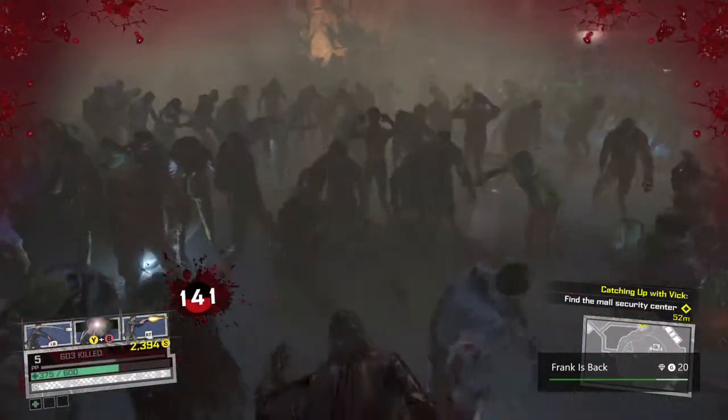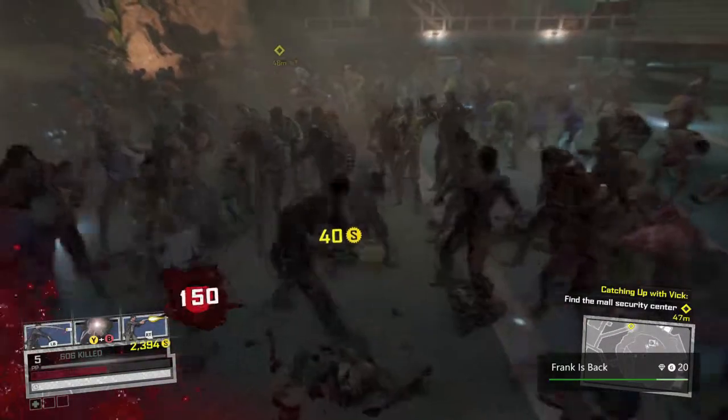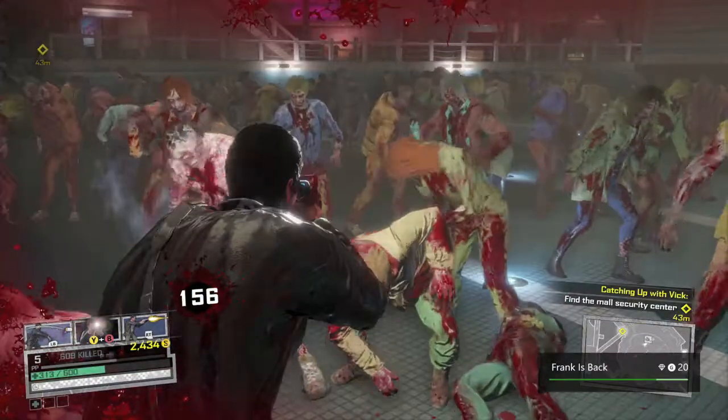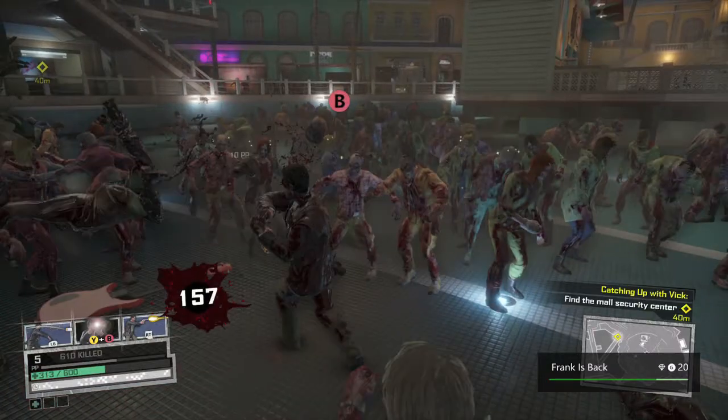So all you have to do is find big crowds of zombies, build up your combos, and keep setting off the YB attack, and eventually you should get to 500. This probably takes the longest out of all the character achievements, but 10 to 20 minutes should be fine as long as you find a good supply of zombies.